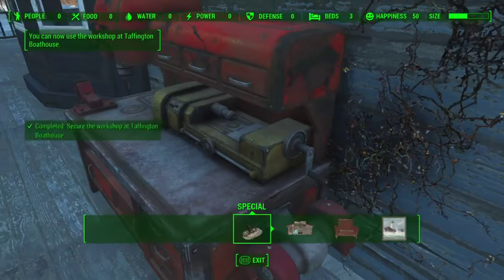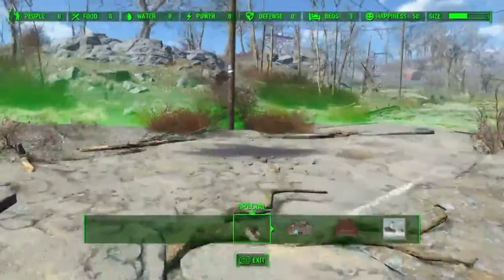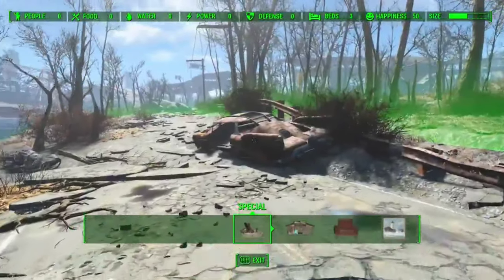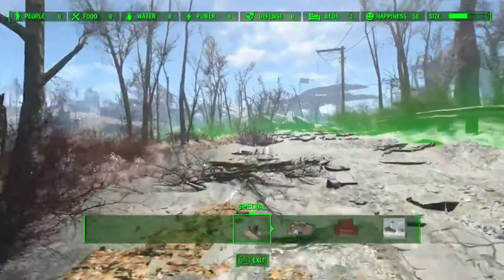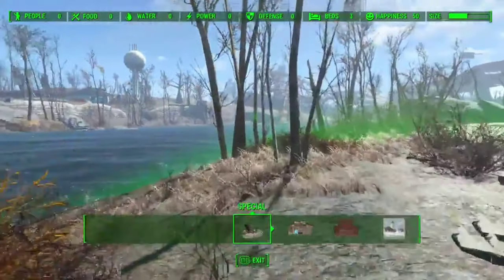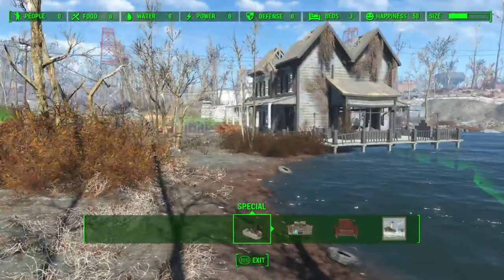Now that we have access to the workbench, we can see how big the settlement really is. What's nice about Taffington Boathouse is you have a lot of water access and then you also have quite a bit of room which is all fairly flat. If you follow the road up here, you can see you can also build out onto the water.